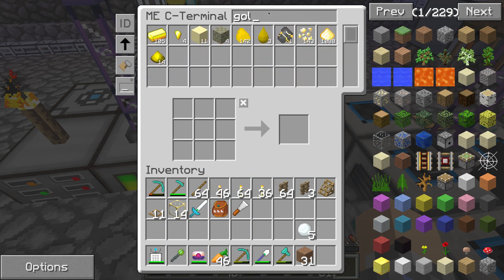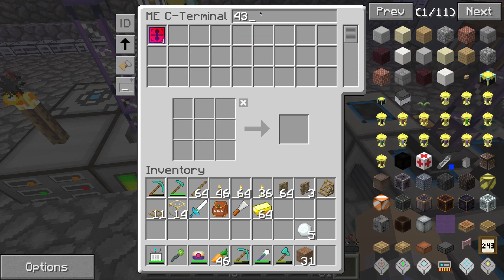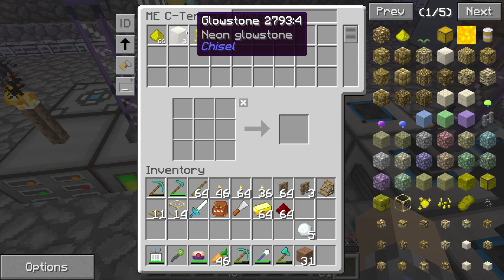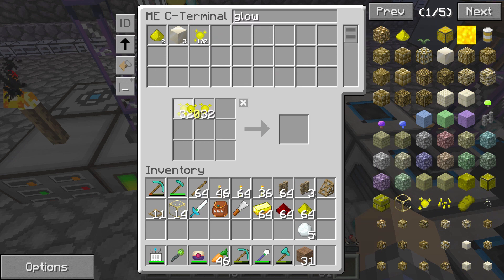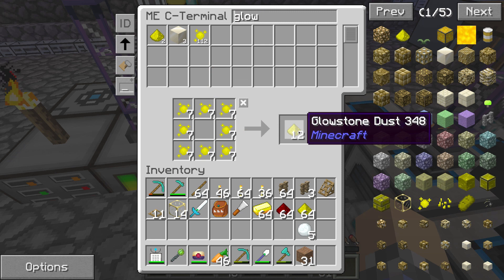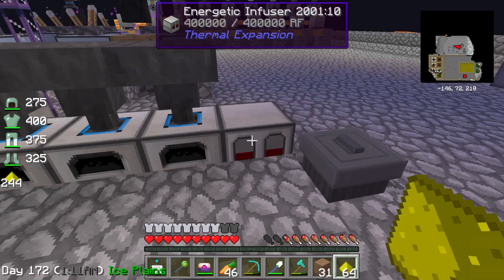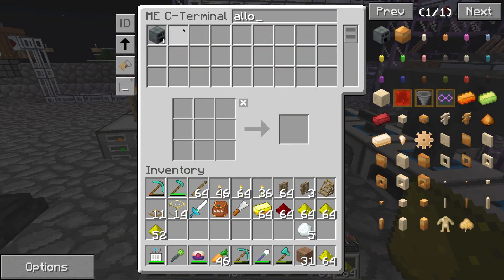Let's grab that — we got gold, redstone. I remember trying to build this last time; the problem we had was we didn't have any redstone. Well now we do. Glowstone — we don't have a whole bunch, although we are definitely pulling in the glowstone essence right now, so that will probably not be a big problem in the near future. I already have an energetic confuser set up, but that's not what we need — what we need is an alloy smelter.